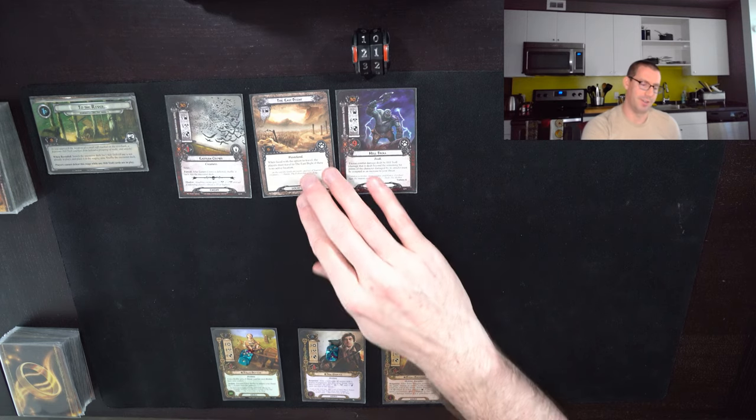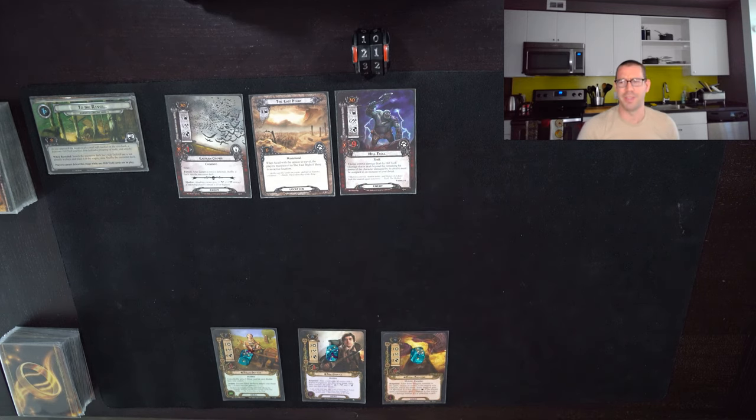I did mention on Twitter, and probably in the last video, that I was thinking about using Argolad and Bilbo to do a really strong staging area damage theme. But I think today what I'm going to do instead — I know because I built the deck and it's right here — is we're going to play around with the Hobbit synergies a little bit more.